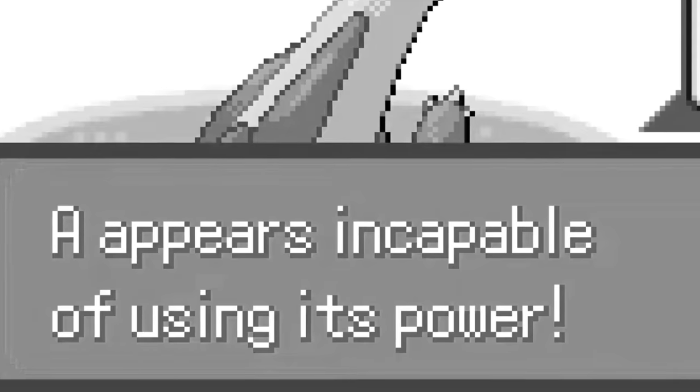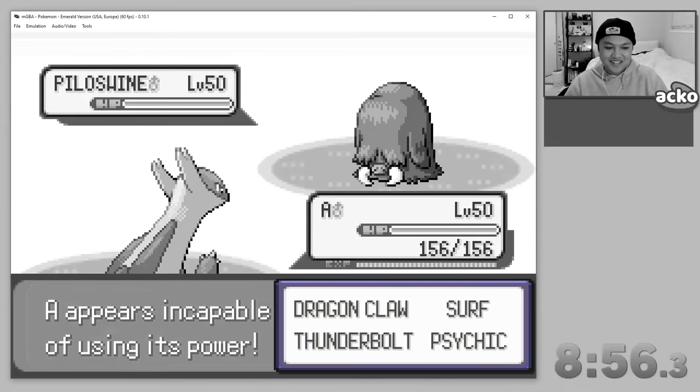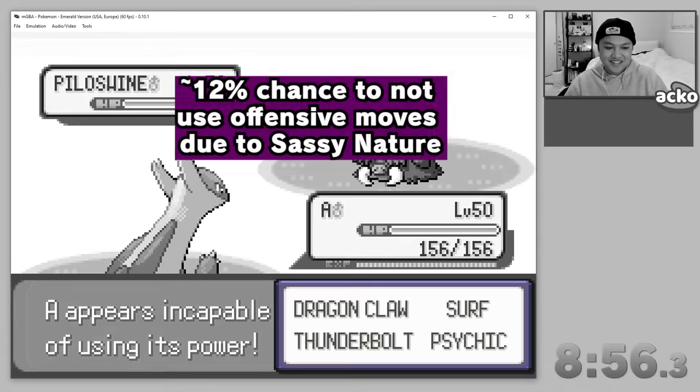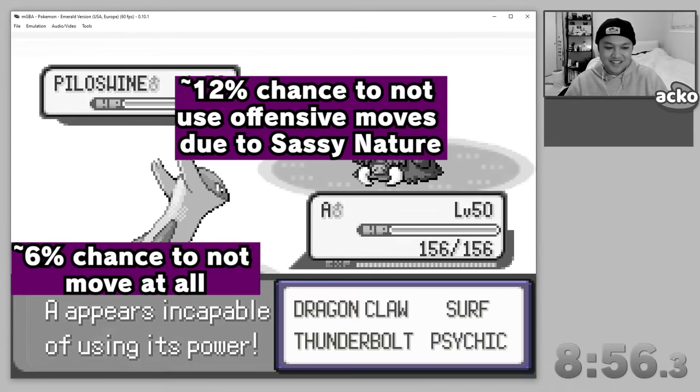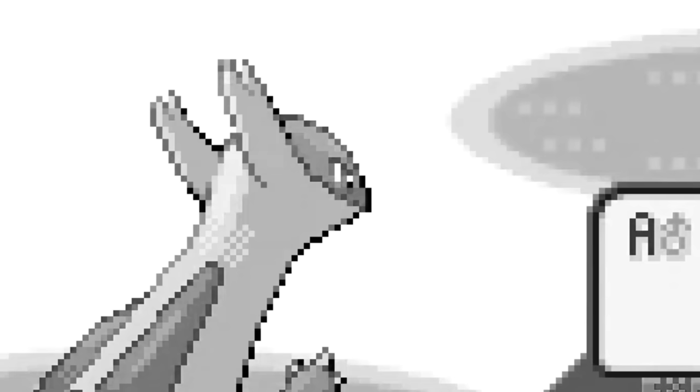But why are we getting the 'incapable of using its power' text? Because Latios only has offensive moves — no defensive or support moves. So in the 12% of the time Latios doesn't try to use an offensive move, it'll either play that text and you lose a turn, or it'll pick one of its moves randomly. So theoretically we should only get the incapable text about 6% of the time. Theoretically.